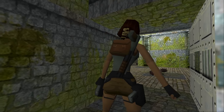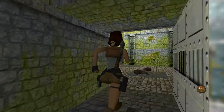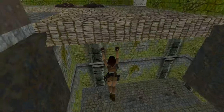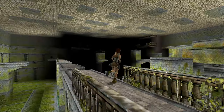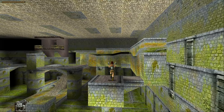Collect the large medipack at the end of this hallway, and then drop down here and make your way into the main room. Now there are two rats and crocodiles down there, but we're not going to take care of those just yet. We'll get to them in a bit.